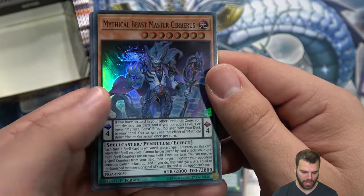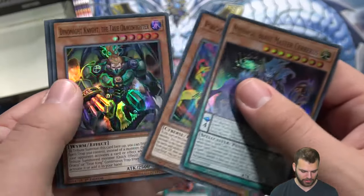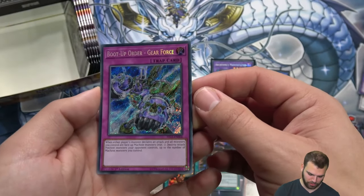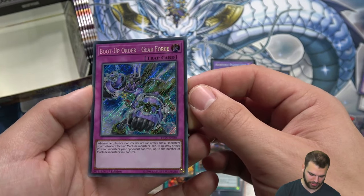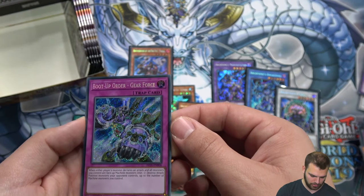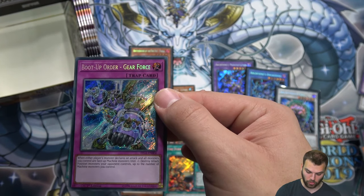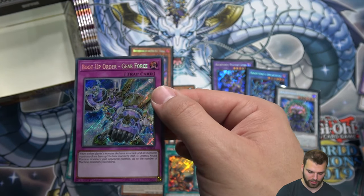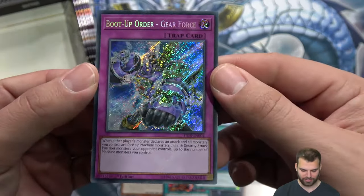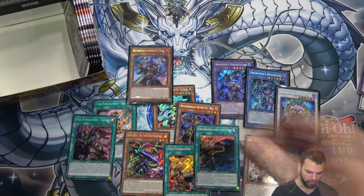Mythical Beast Master Cerberus is in here as a super — that is unexpected! The Snake, Dino, Fists, Boot Up Order Gear Force. When either player's monster declares an attack and all monsters you control are face-up machines, destroy attack-position monsters the opponent controls up to the number of machine monsters you control. It's like a Mirror Force but when either player attacks, so you can destroy opponent's monsters when you attack.